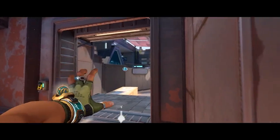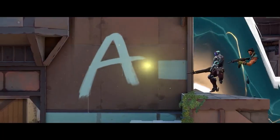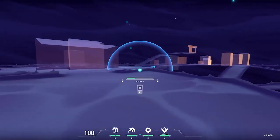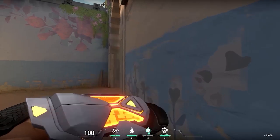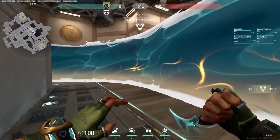This wall essentially allows you to take control of the whole B site, only really having to worry about your spawn. What's really strong about Harbor is his ability to use one single wall to cut off multiple choke points and multiple entrances to sites. You can do this with Omen, Brim, and Astra, but they have to use multiple smokes and multiple charges. Harbor gets this on a 30-second cooldown and can use it multiple times in a round.